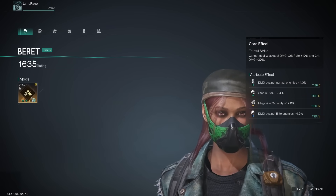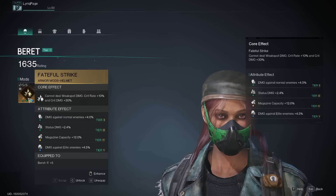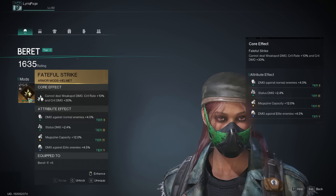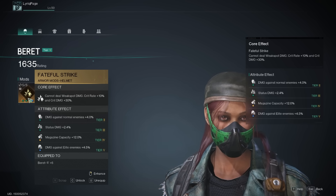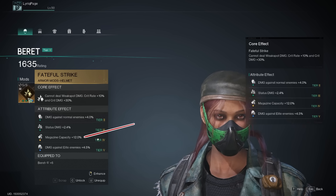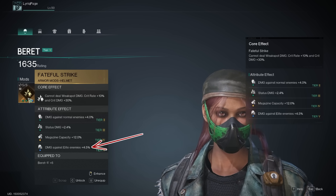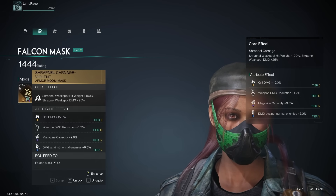Moving on, let's go to this mod — Faithful Strike. Cannot deal weak spot damage as mentioned, but you get a 10% increase to crit rate and crit damage plus 30. The best thing about this mod is the extra crit rate and crit damage. The second best thing is I have a gold attribute which is magazine capacity — very important. And again at the bottom, damage against elite enemies.